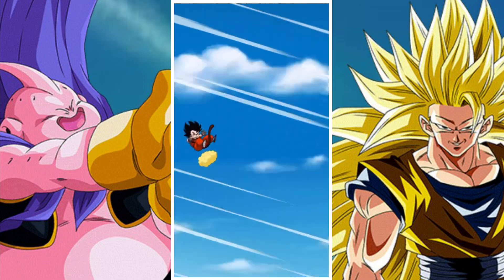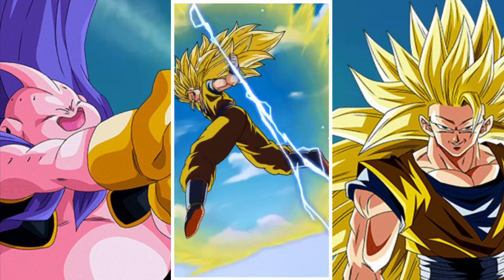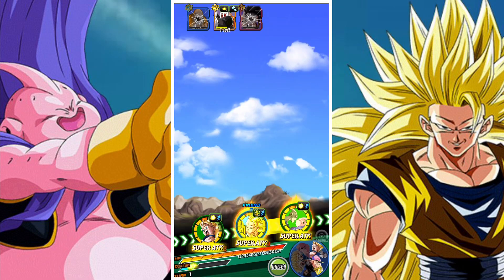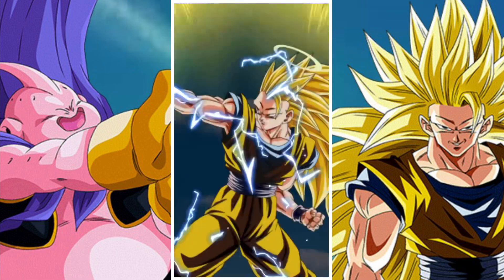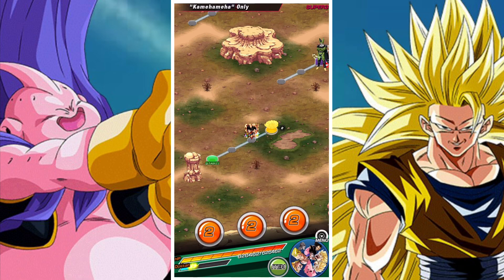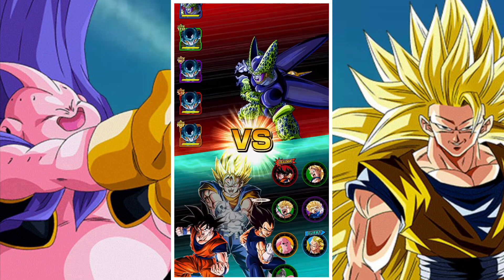Kamehameha benefits a lot, like other categories, by having a lot of variant team builds within it. A great example is Turtle School — you've got Krillins, Master Roshis, and Gokus all covered there. Super Saiyan covers Gokus, Gohans, Vegetas, and more. Goten and Trunks are covered by Hybrid Saiyans, which is a very strong sub-category. And then you also have things like Goku's Family, so there are a lot of decent options when building your Kamehameha team.